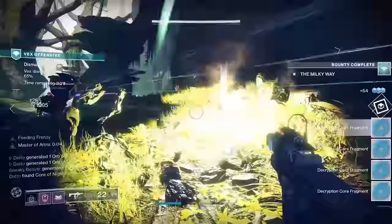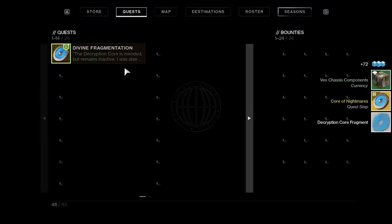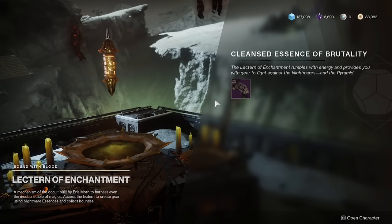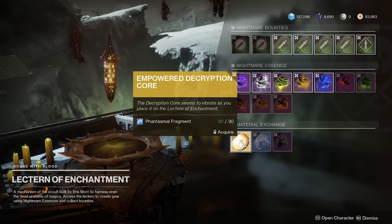The next part is to gather up 30 Phantasmal Fragments at the lectern next to Eris to turn them in for an empowered decryption core. Phantasmal Fragments are dropped from nightmare enemies, but they can also be bought for Helium Filaments from the lectern. After this, it's time to hop into the raid.